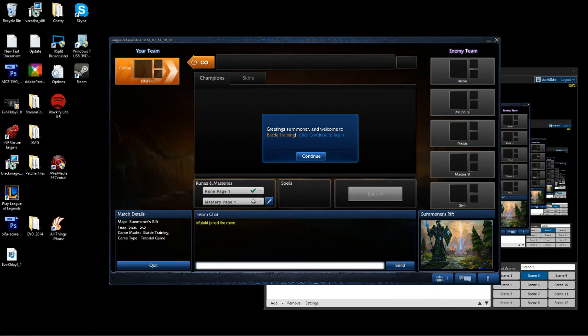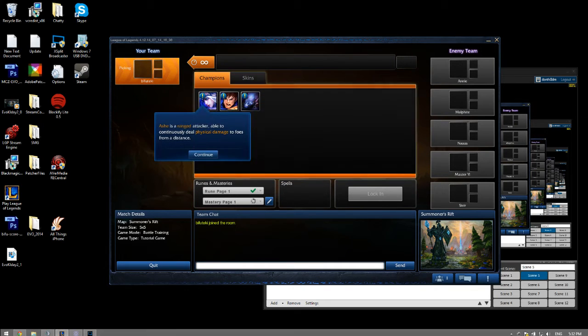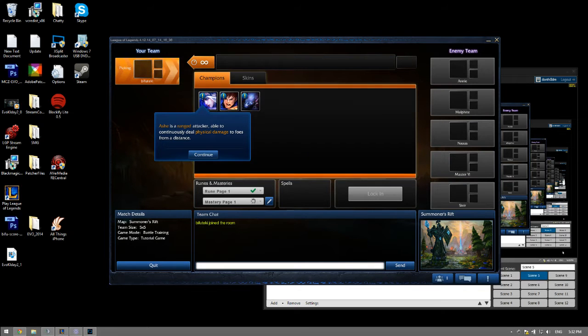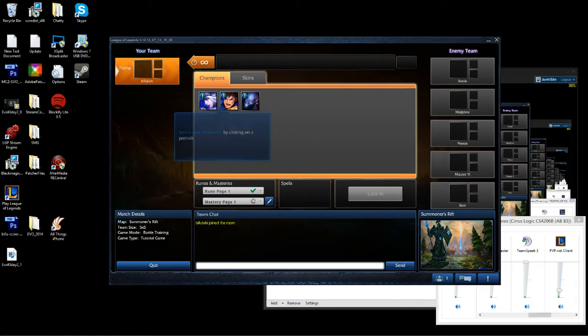The game tutorial starts: 'Greetings summoner and welcome to battle training. Click continue to begin.' The champion roster — she mentions Garen is a melee fighter. I'm going to mute her because she's annoying.